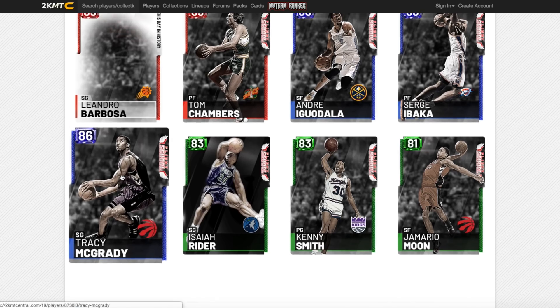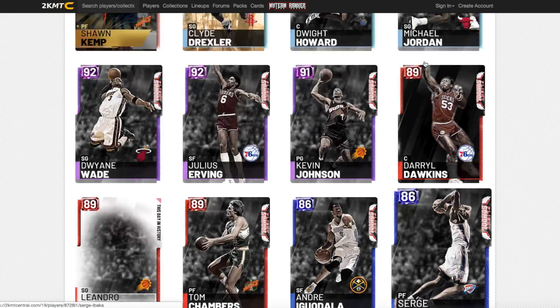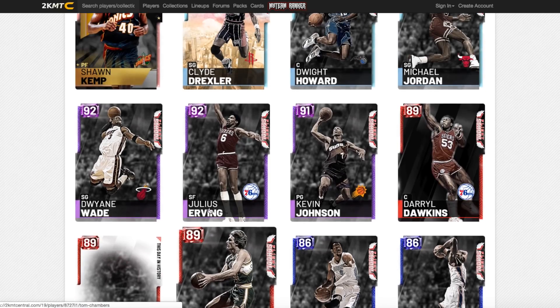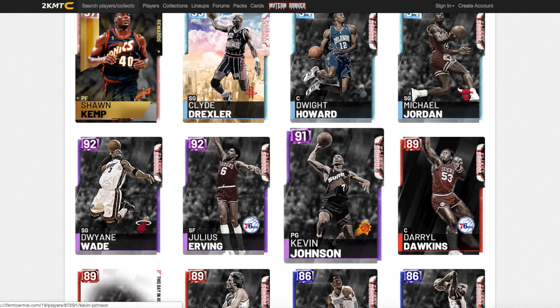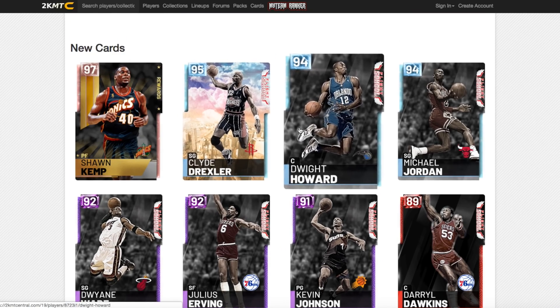So to wrap up, the cards worth picking up from this set: Jamario Moon and Isaiah Ryder are definite pickups. Probably all three sapphires are worth picking up. You might as well try out Tom Chambers. If Kevin Johnson is cheap he might be alright. Dwyane Wade is going to be a good card. And as far as the diamonds go they all look okay, though I just don't see much point in locking in the collection. Anyway, that's the video — thanks for watching, please like, comment, and subscribe.